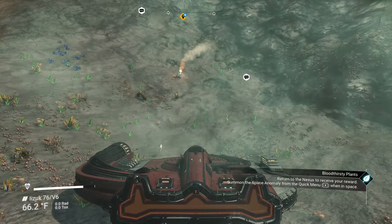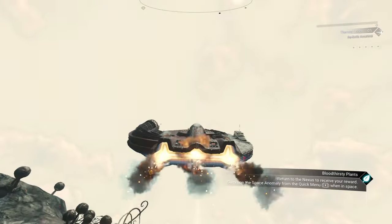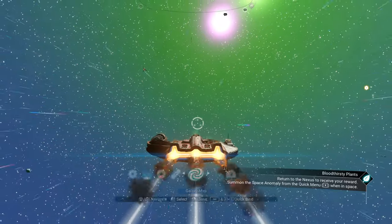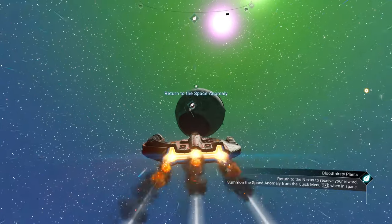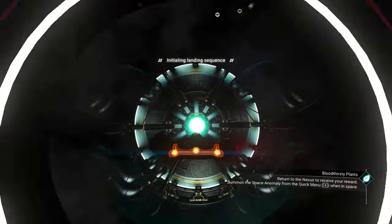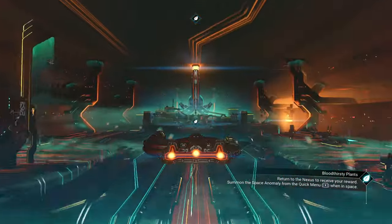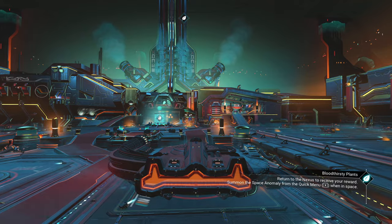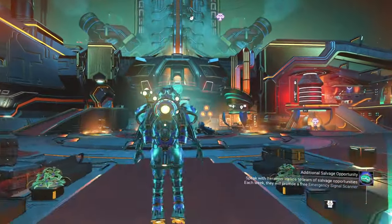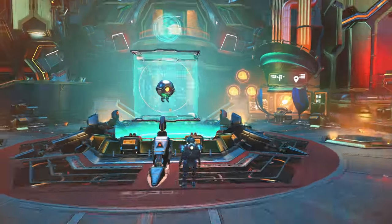All we need to do is return — summon the space anomaly and that's it. It's just an unfortunate planet to be on because the hilly, mountainous terrain makes it very difficult to move around. Here we go — let's pull in the anomaly. Keep in mind that if you left a system you'd really like to get back to, once you're done turning in your mission you can just exit the anomaly and it will automatically hyperspace you back to the system you originally came from. So you don't get stuck here. And all we need to do is turn in our mission and we're all set. Mission complete — and that's it.